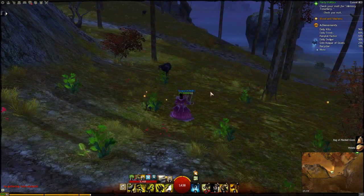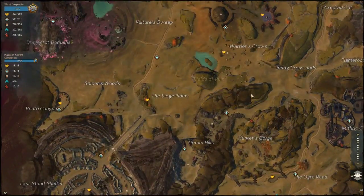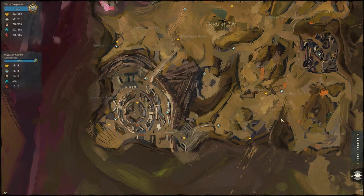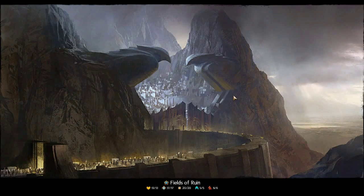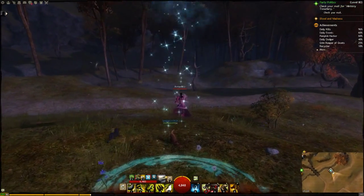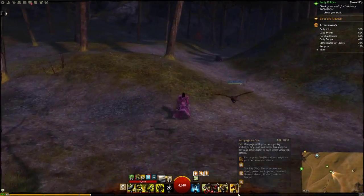From here you go to Fields of Ruin — one of my favorite places because it holds a lot of iron, softwood, and Ebonhawke. I like Ebonhawke; it's a pretty cool place both in-game and in lore. Here you want to head to the Ogre Road Waypoint, and once there head south-east.